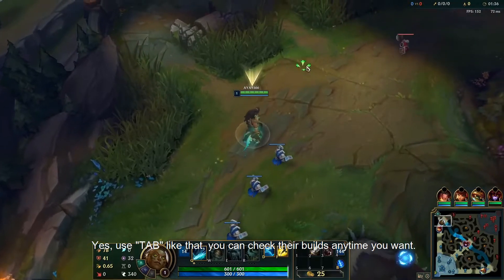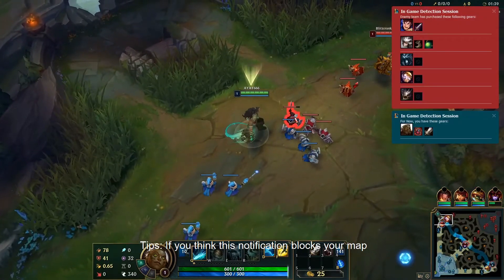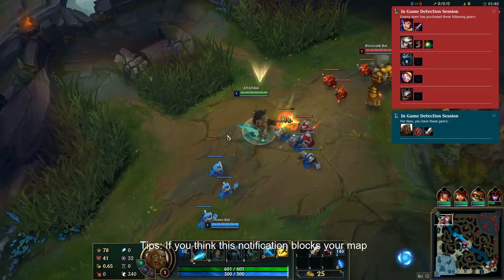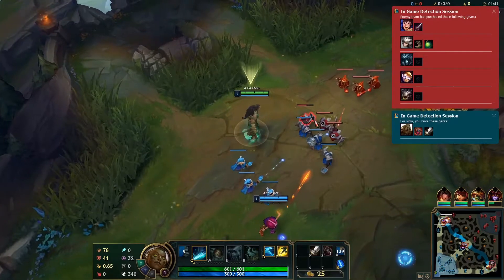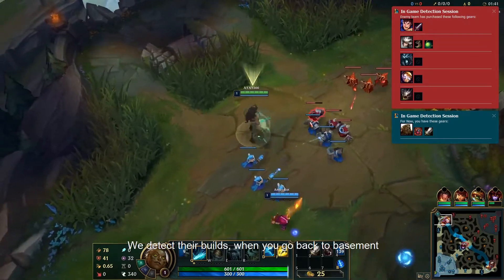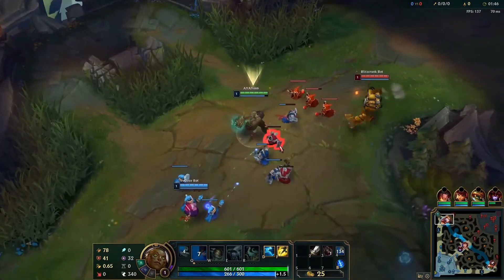Use Tab like that — you can check their builds anytime you want, then hand it to us. If you think this notification blocks your map, you can display current builds in-game. We detect their builds, and when you go back to base, we'll tell you what to buy to counter them.